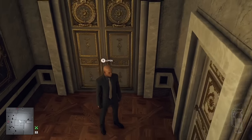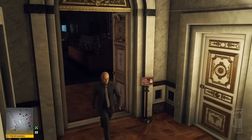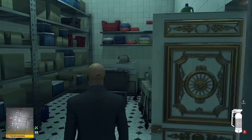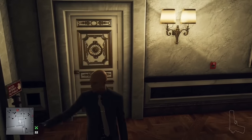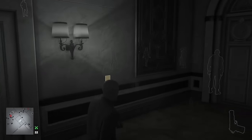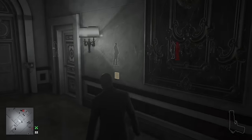If there are two doors between a noise and any NPCs who might hear it, then it's completely silent, even the loudest noises like unsilenced gunshots and explosions. Look how with only one door, these guys can hear it, even though the other door has someone much closer to the noise.